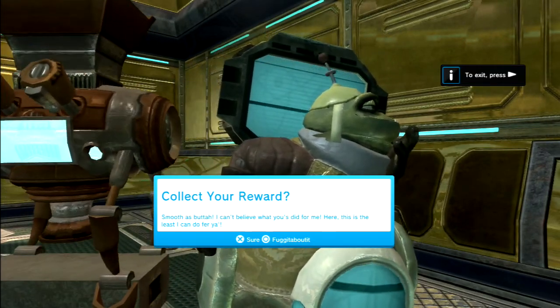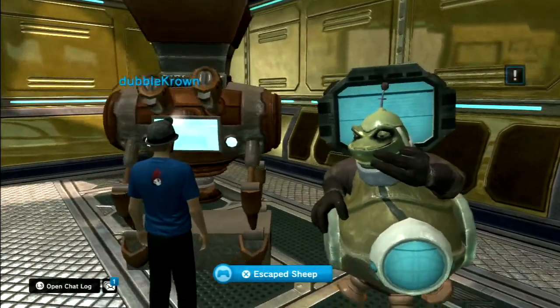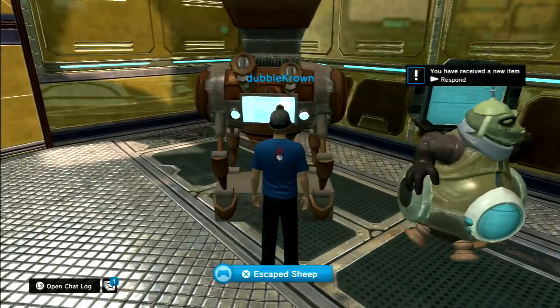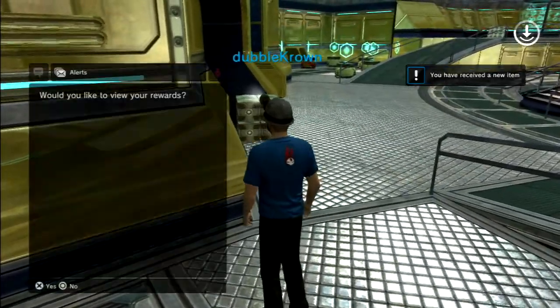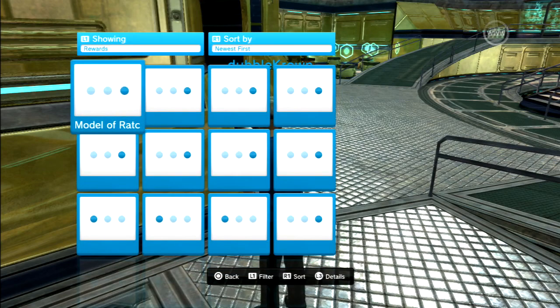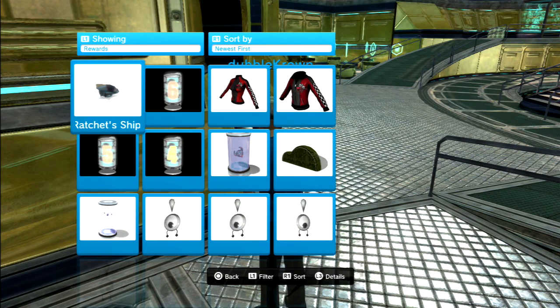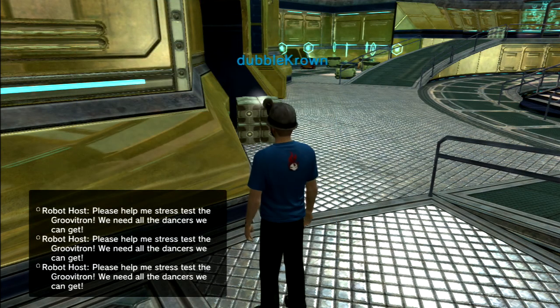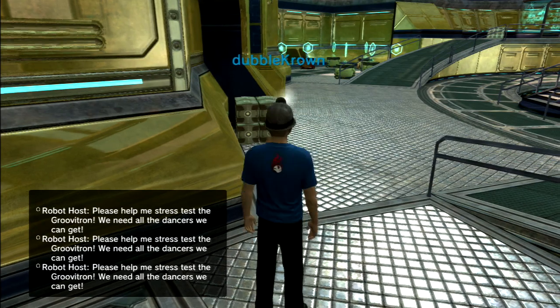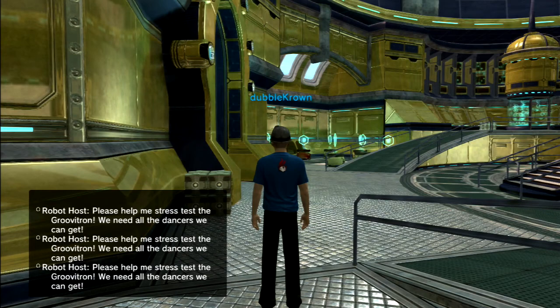Smooth as butter! I can't believe what you did for me, here is the least I can do for you. What's he going to give us? We get a model of Ratchet's ship — there we go. So yeah, that is Escaped Sheep in the Ratchet & Clank space. Thanks for watching, see you again soon.